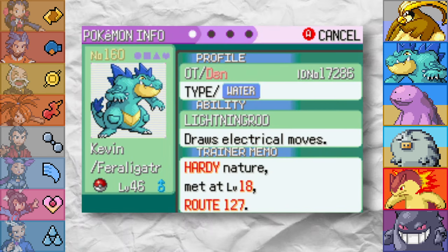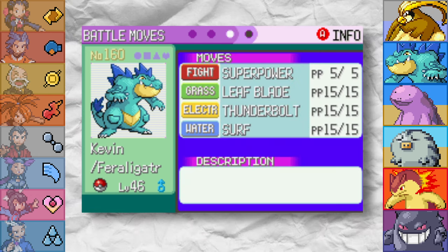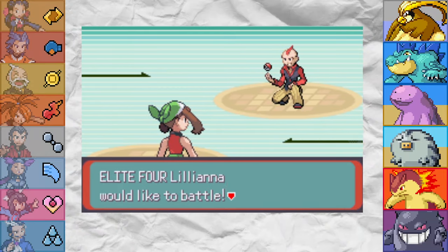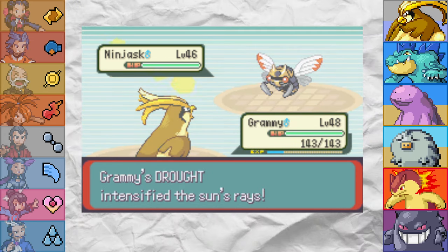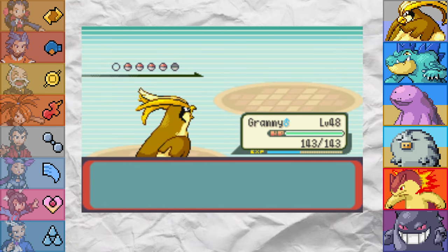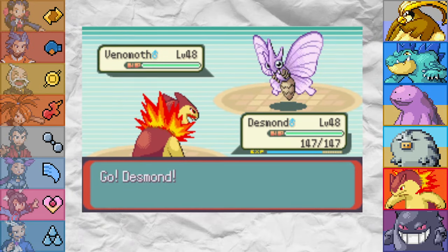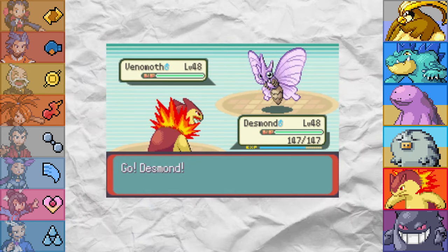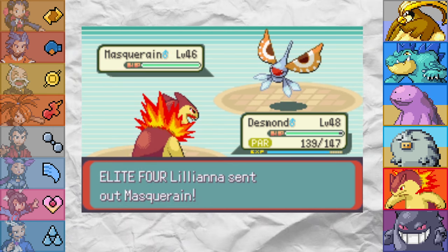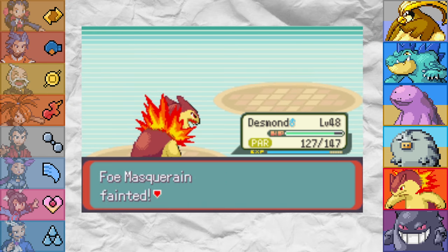We investigated Kevin and the Feraligatr has Lightning Rod, granting it a single weakness to grass. Randomised TM compatibility gives it an amazing spread of moves, so Kevin is going to be an incredible asset to the endgame. First up for the Elite 4 is bug trainer Liliana. I kicked things off with our golden Sunbird Grammy. Sword Dance is scary, but if you're OHK'd by Fly there's not much you can do with it. A sun-boosted Flame Wheel gets the next OHKO thanks to Shed Skin. We then witness what might be the only viable use of Watersport, but it lets its team down by just using Gust — and you're not winning fights at this level doing that.